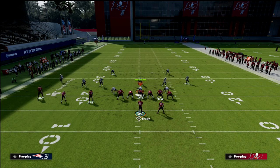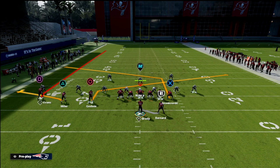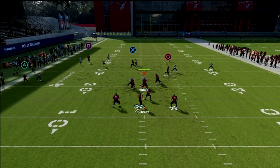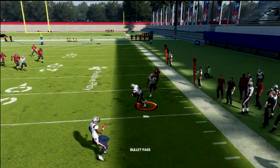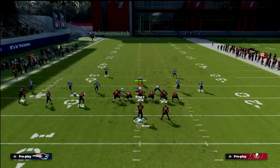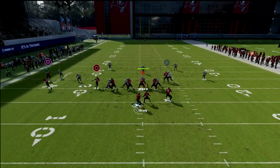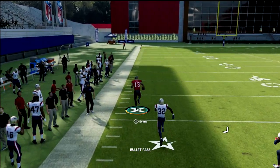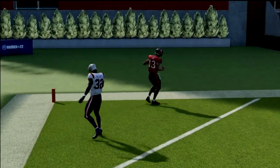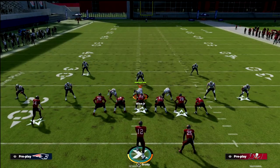A lot of people say Cover 2 is the best coverage against this, but honestly it's really not. Your first read is to the left side. That tight end post is a threat, but more importantly the fade route — if he gets outside the zone — you throw it left and you'll torch Cover 2, often for a one-play touchdown. It's risky for the opponent to call zone drops here.